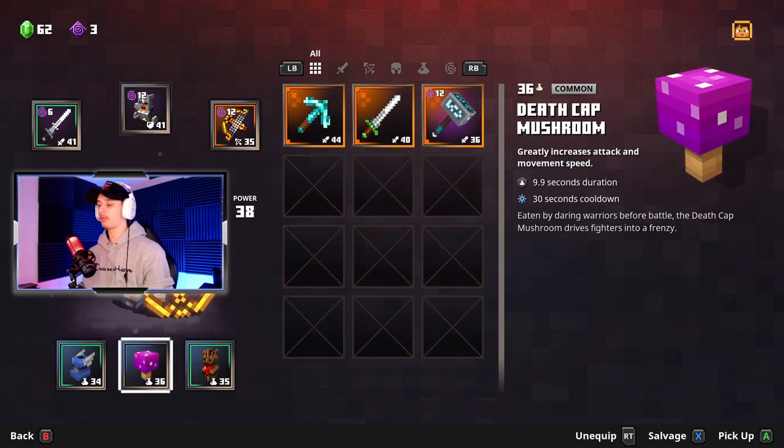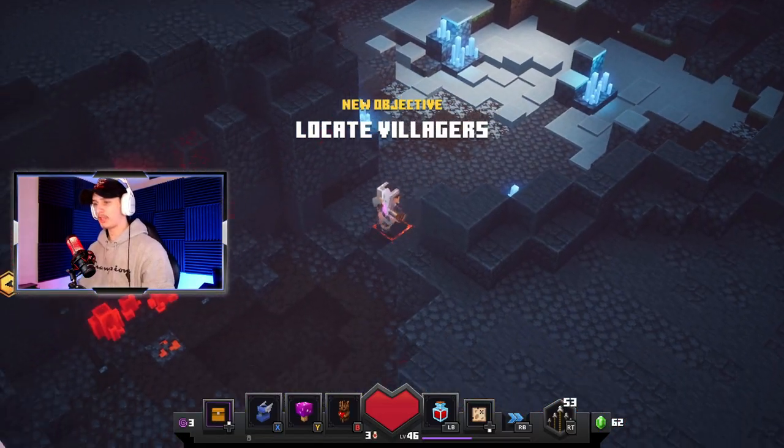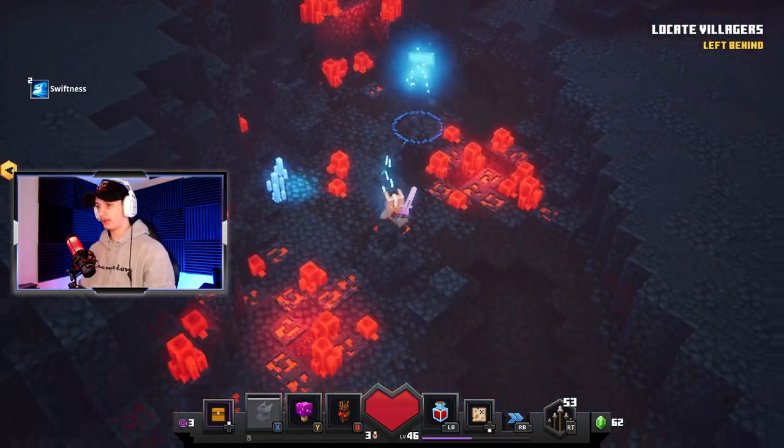My Death Cap Mushroom — if you guys play this game you really do need a Death Cap Mushroom, it makes everything a lot easier. Especially when you're attacking, everything is just stronger and you're faster. I also use the Totem of Regeneration level 35, it gives me plus 130 health healed and a 25-second cooldown, which is okay.